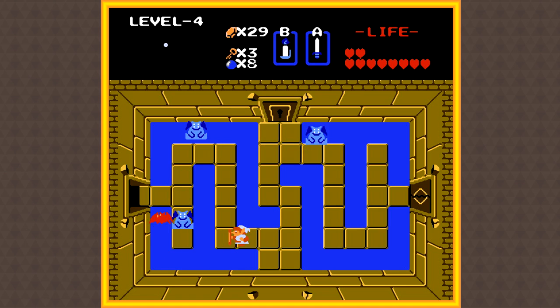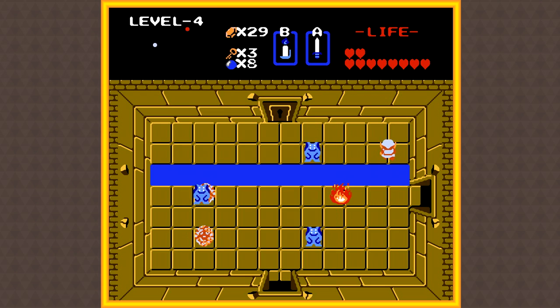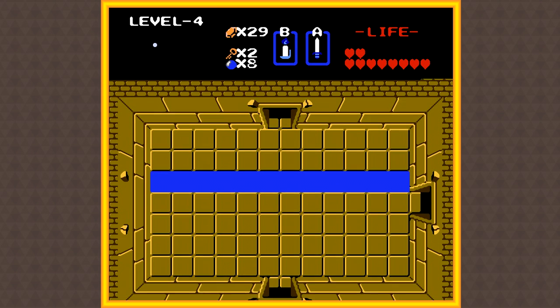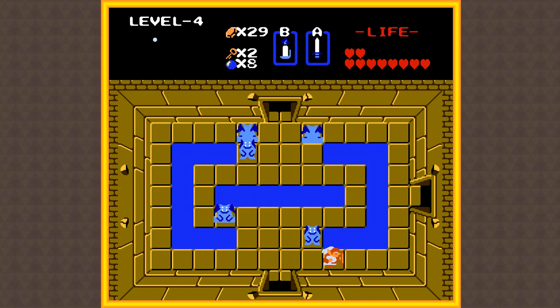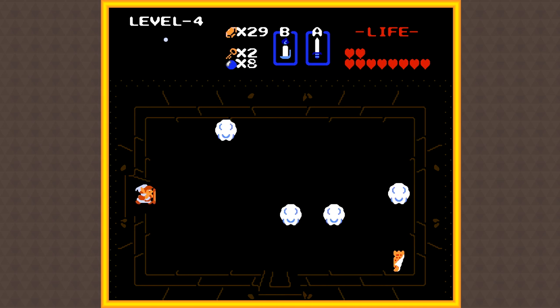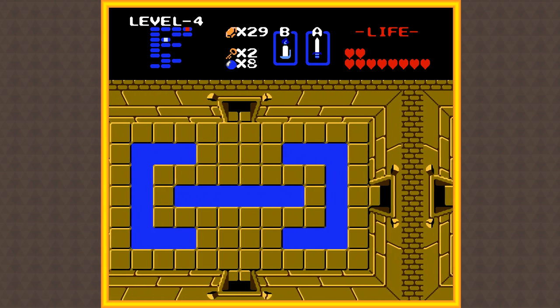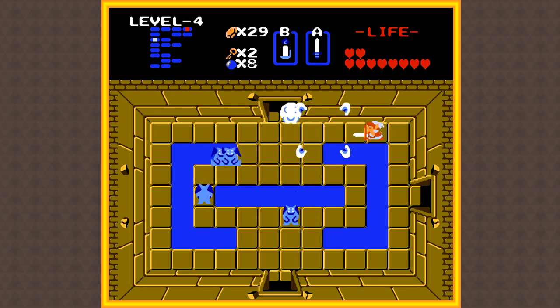Pretty cool. And this is exactly what we need to use in order to get that last heart container we saw earlier in this video. So at some point we will have to make our way back to that part of the map, which is fine because the Level 8 Temple is actually in that general area anyways. Knowing me, I'll probably just go and grab that at the start of the next episode because it's literally just a free heart waiting for us to pick it up at this point, so why would I not go and grab it? Plus, that is the last heart in the overworld. The rest of them we will end up getting in temples like this one. There is a lot of stuff I actually want to take care of in the next episode.